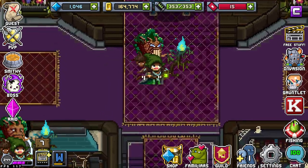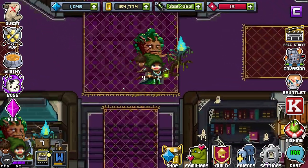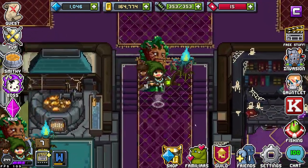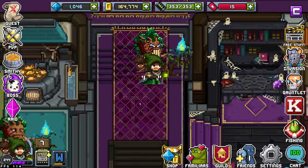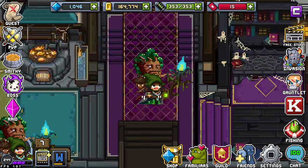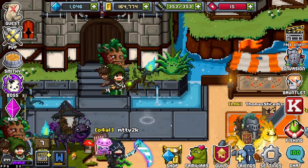Hey guys, World Eater here. Today I will be showing you how to leave Fishing Island, otherwise known as Trading Island and/or New Byland. First things first, smash that like button — if you don't, RNG Sus will come and reap your loot for himself, you nublet. Now that that's over with, let's start the video.